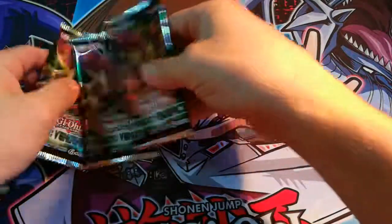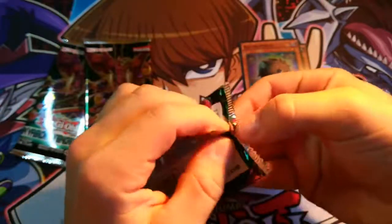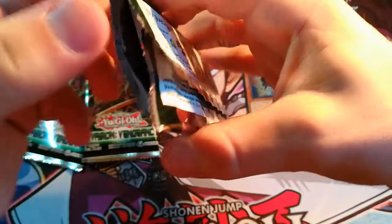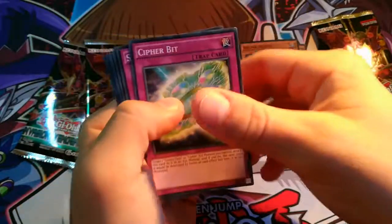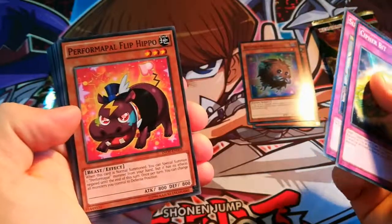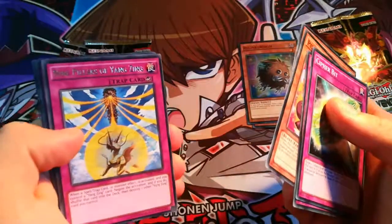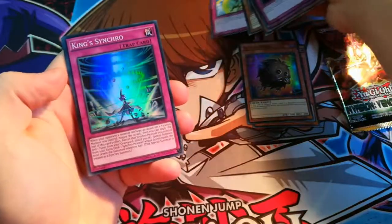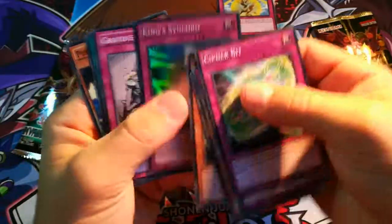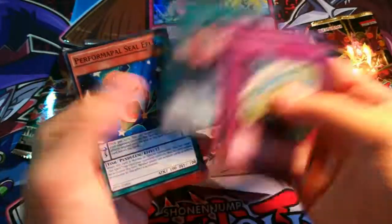We have 3 packs of 9 cards each. Let's get that Venom Dragon out of here. Cypher Bit, Summon Gate, Flip Hippo, Press Yortle, 9th Pillar of the Yang Zing - that's nice, I think this is the most valuable rare in the set. King Synchro, Gradle Combat, A-Cell Recombination Device, Sealeal.